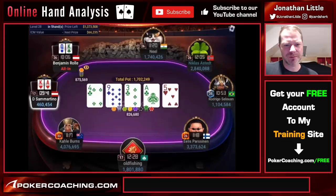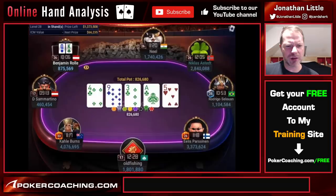Of course, he has the ace-king this time. Sammartino made the fold — brutal. Ben rejoices and collects the pot. He rode it all the way to a second place finish to perhaps the best tournament player, Nicholas Astet. Congrats to both of those players — they have been smashing this $10,000 buy-in tournament recently.